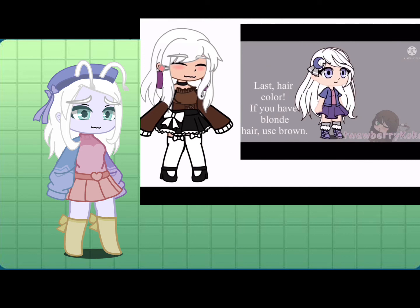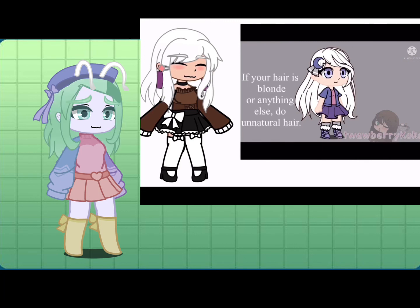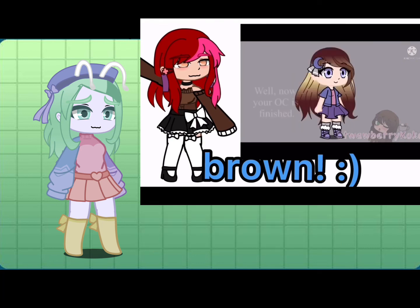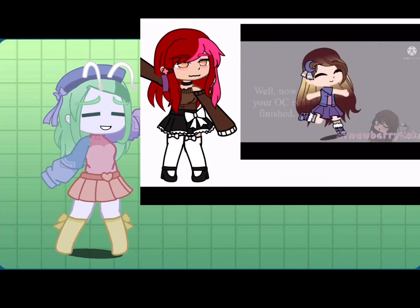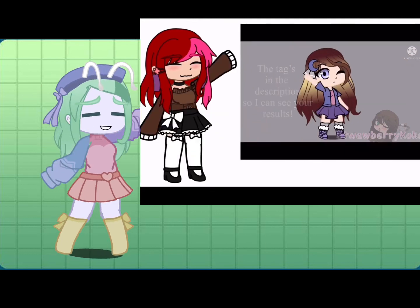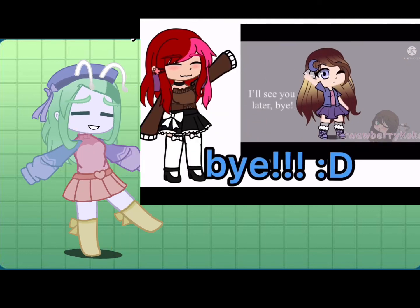Last, hair colors. If your hair color is blonde, do brown. If your hair is black, do blonde. If your hair is brown or anything else, do unnatural hair. Now your OC is finished! The tag is in the description for you to show your results. I'll see you later. Bye!